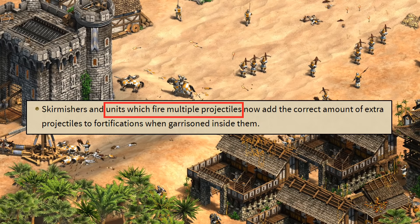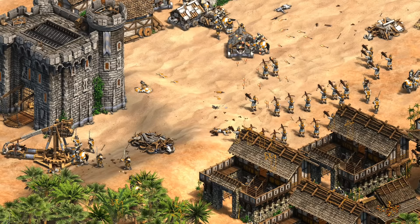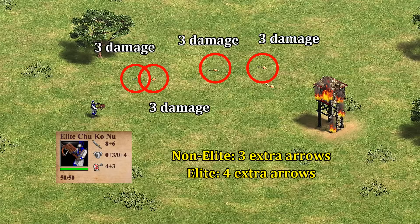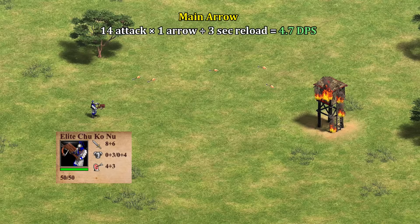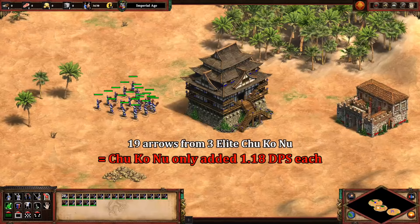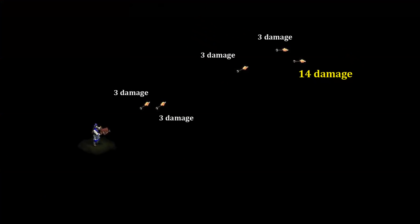Maybe even more importantly, the patch notes also mention units that fire multiple arrows, which — in addition to Malay skirmishers — also includes the Chu Ko Nu and Kipchak. Chu Ko Nu have infamously always had it rough when it comes to adding extra arrows, which is somewhat ironic given that firing lots of arrows is their whole identity. The way their arrows work is they have a main one that deals the official damage shown, and then three or four additional arrows that deal three pierce damage each. In the worst case, Elite Chu Ko Nu should have about 4.7 DPS looking only at the main arrow, and best case including the extra arrows, about 8.7 — slightly more than the castle's 7.5. Historically you needed 19 Elite Chu Ko Nu to get an extra three arrows, whereas ignoring all their extra arrows and using just the primary one, they should have been giving about four times that much. The only explanation is the game was using one of their extra arrows as the basis for calculation and throwing out the rest of their damage.